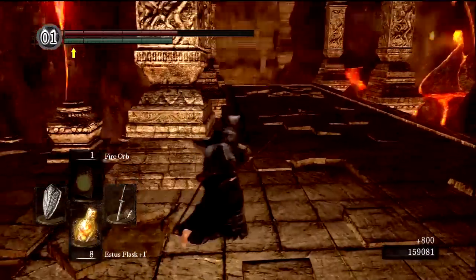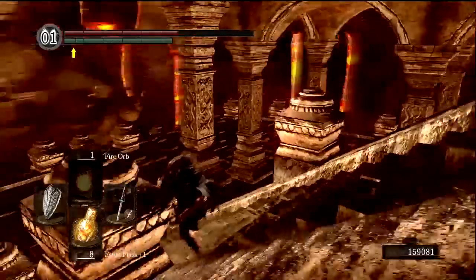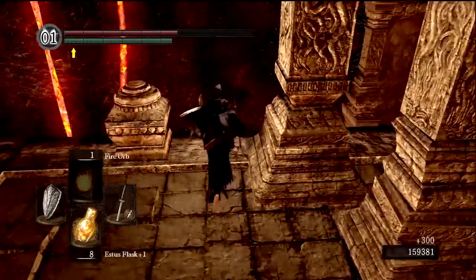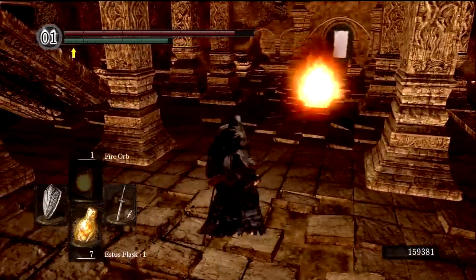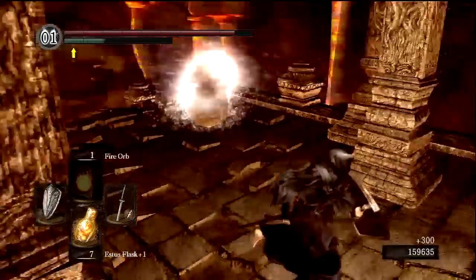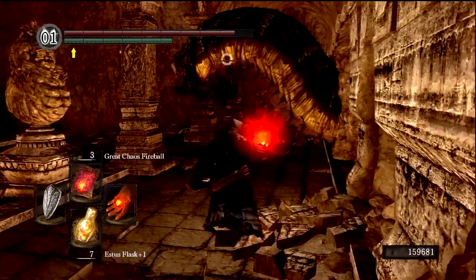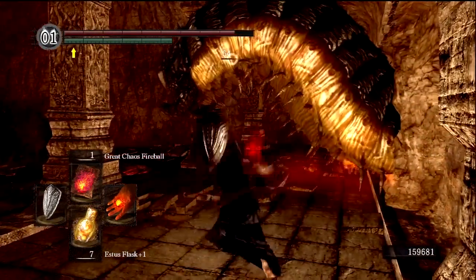We're now going to be introduced to a new enemy — this kind of dragon statue here that will breathe fire, which is pretty annoying. My fire resistance is pretty good, but my shield doesn't block a lot of fire damage, so I won't be able to just block in front of it and attack in the open spots. The good thing about these guys is they're relatively weak and they won't attack if you're attacking them. And we have this little centipede type thing sticking out of the wall — I usually would have a dragon slayer bow right now, but I forgot to pick it up. The lightning uchi katana should be able to cut into them fairly well.